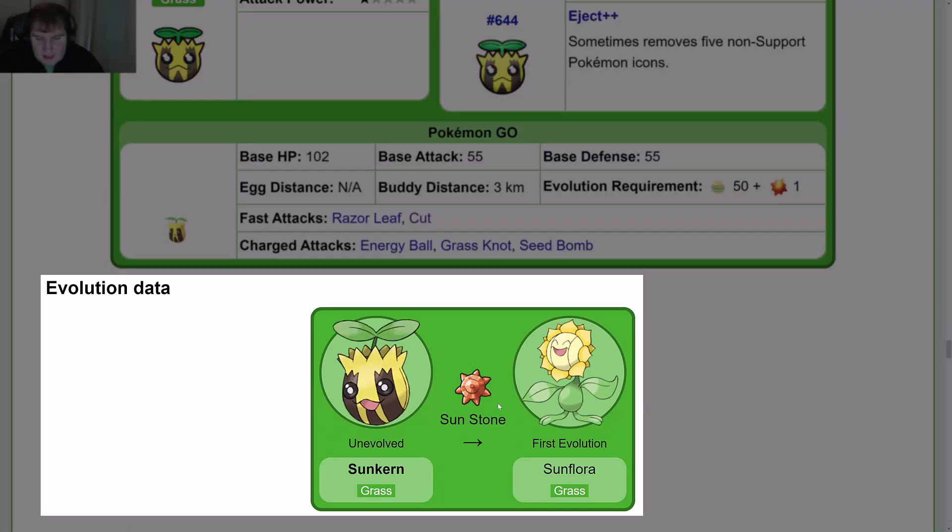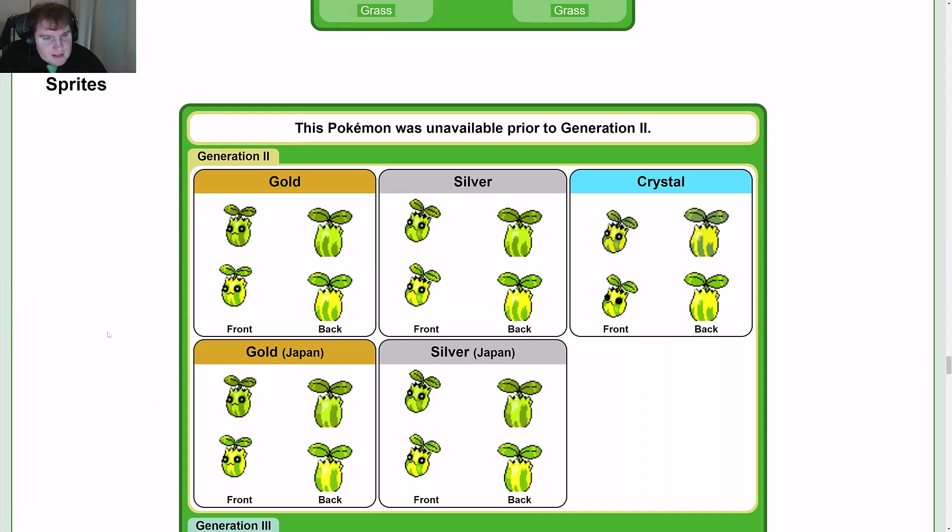Evolution data: Sunkern uses a Sun Stone to evolve into Sunflora. For sprites, this is one of the Pokémon where there's a difference between the Japanese version and the international version — the difference is in the back sprite. The Japanese version has a smaller line, whereas the international version has a longer line. Actually it's reversed — the side lines are longer in one version, and the middle line is longer in the other.